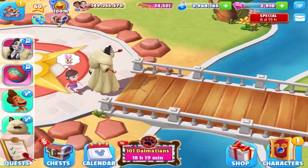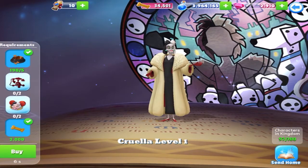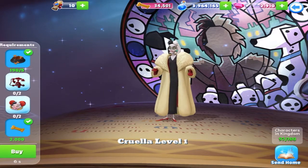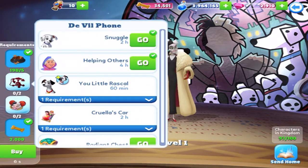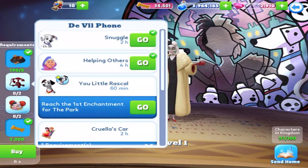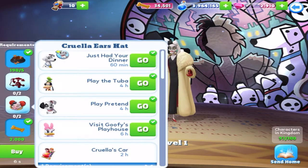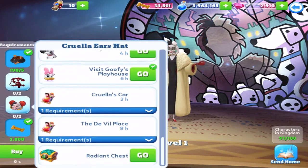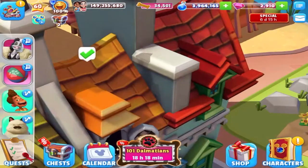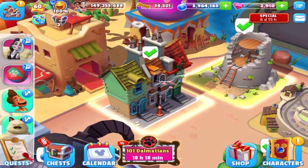Let's see if I can maybe upgrade this character again and you'll get a general idea of what is actually required for them. Five of the food, two of the phones, just these two characters. You've got these two characters but you still have to enchant the park. The top one is the one-hour quest, but you have to get the Radcliffe building enchanted to level one.